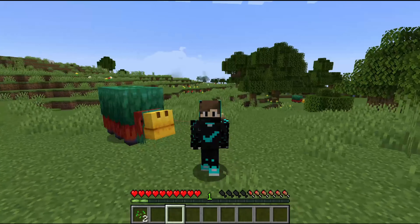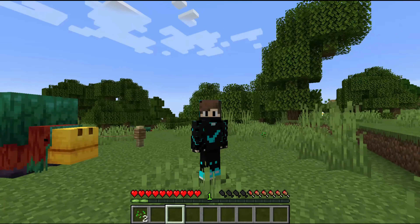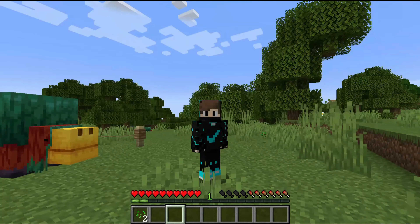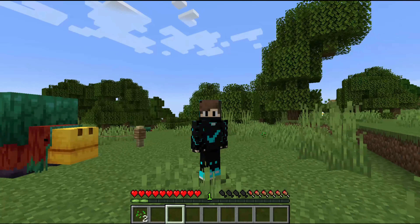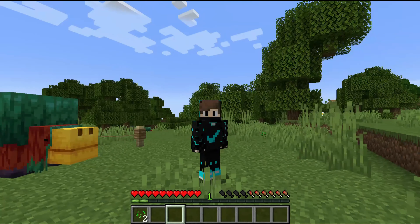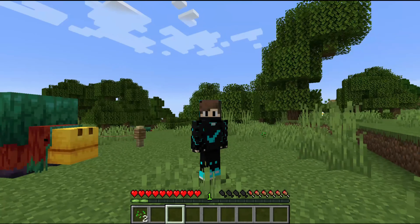There is a 6.7% chance of finding a sniffer egg in suspicious sand. If you find the egg, great. If not, try the other blocks around it, or search another ocean ruin — you will eventually find it. This is the only way to find them; you cannot find them anywhere else, and they do not spawn naturally in the world.